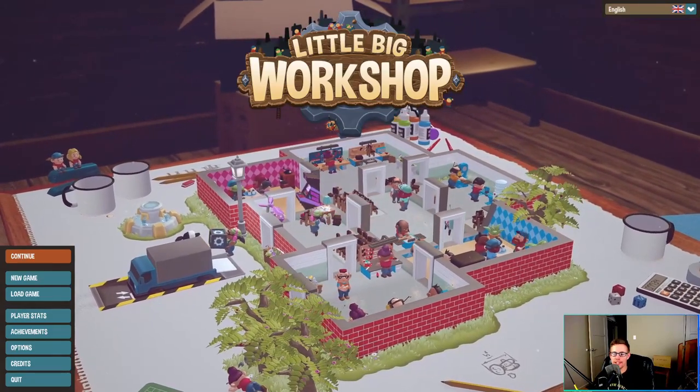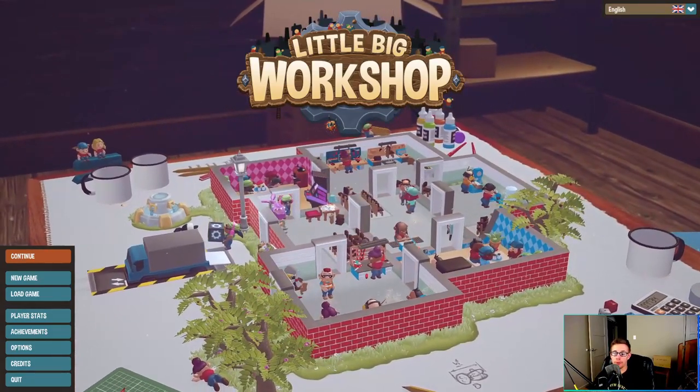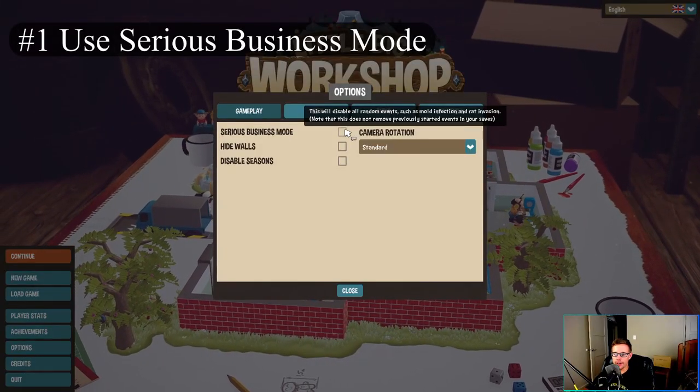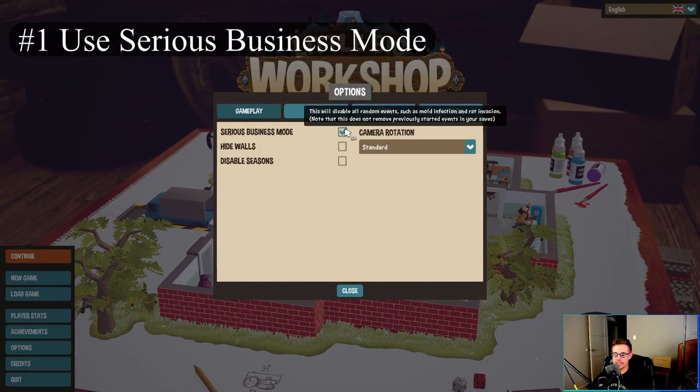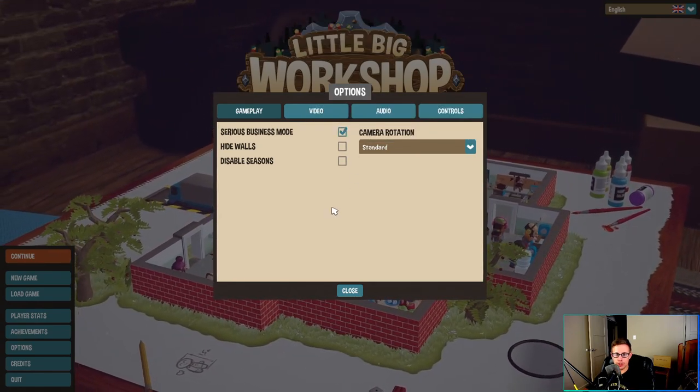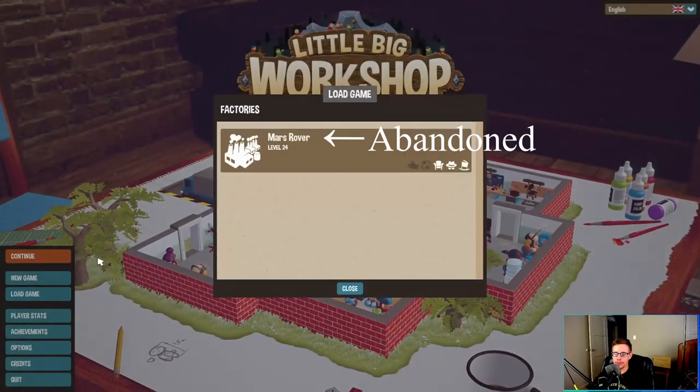Hello and welcome back. My name is Jeff and today we are going over some tips that I wish I knew before I started playing Little Big Workshop. The first tip is actually right here in the option settings: Serious Business Mode. It removes random events and I know that seems like cheating, but there is a very good reason for that.